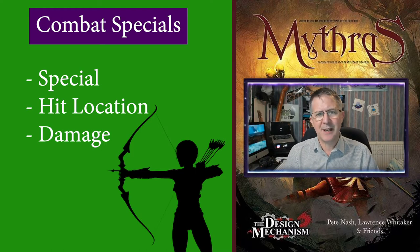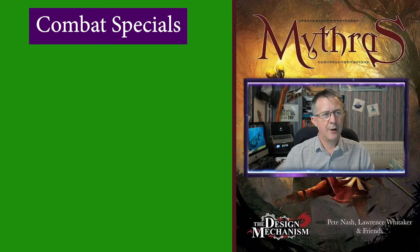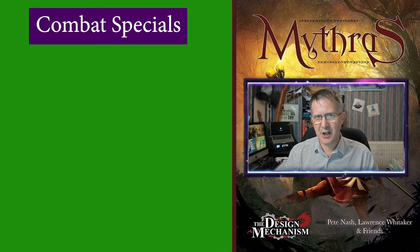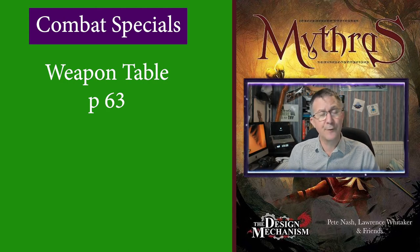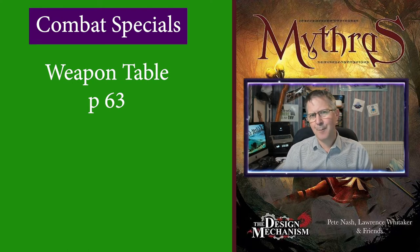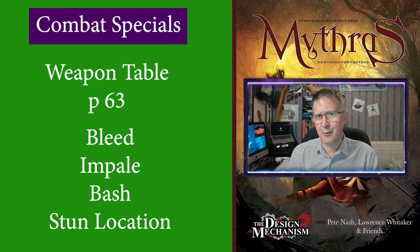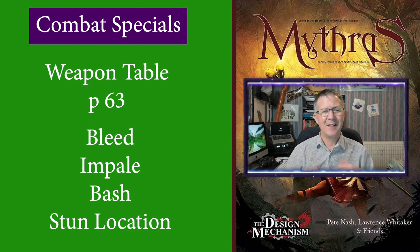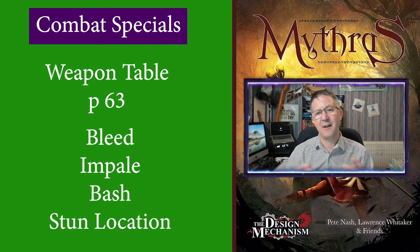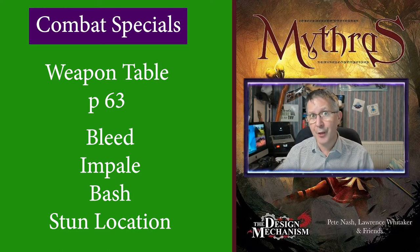More about ranged weapons in the video at the top of this screen or in the description below. On the table of weapons, which starts on page 63, the general type of combat effects or specials for each weapon is listed. For example, a dagger has Bleed and Impale, while the mace has Bash and Stun Location. It is important to realise that these are not the only specials available for players while using that weapon — for example, Choose Location and Maximise Damage would be specials available for all those weapons.